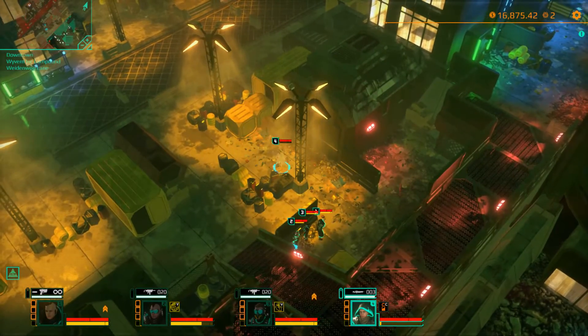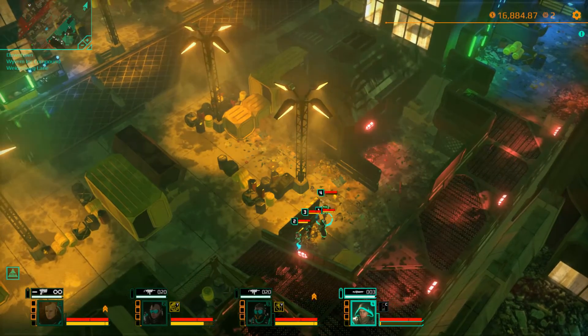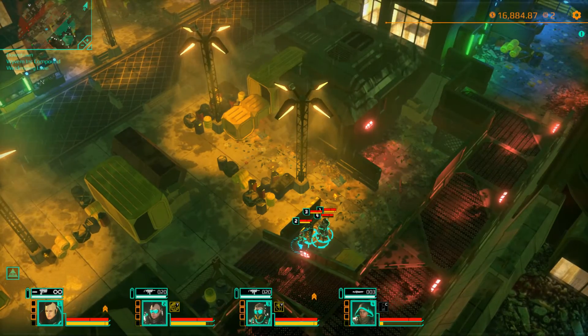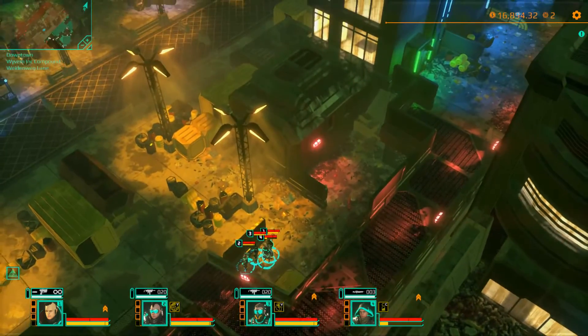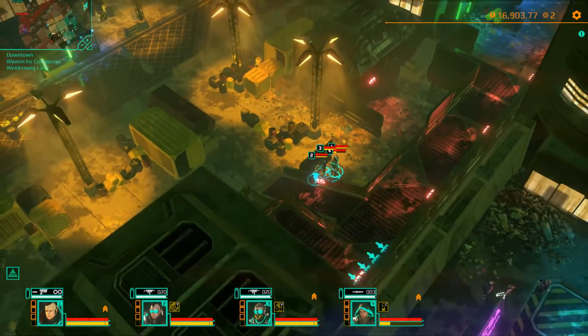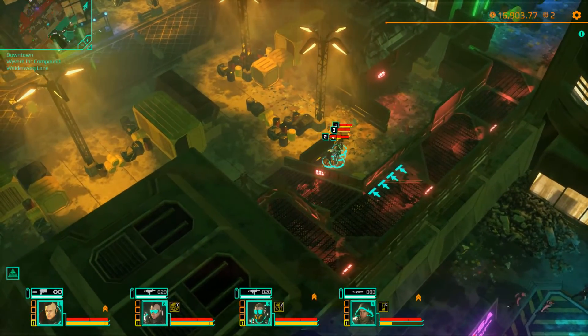We've got some extra cash as well, because the infiltrator always steals money when he breaches a compound. And we've got a bunch of new skill points to spend. So now we just need to make it back outside.